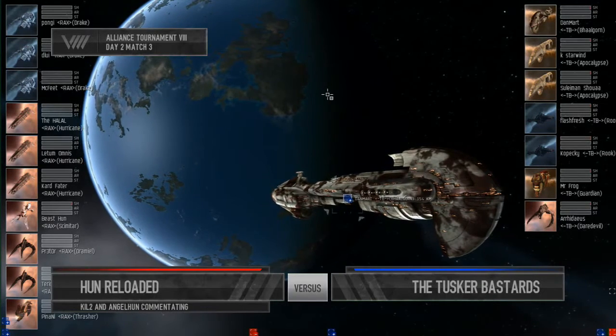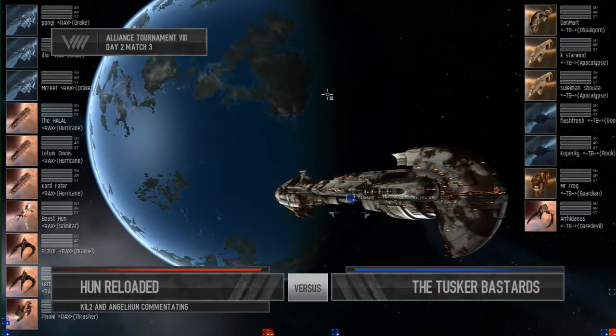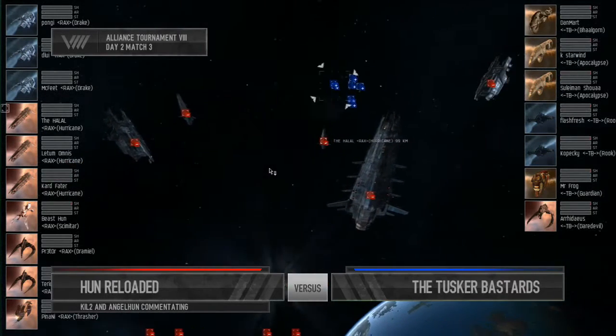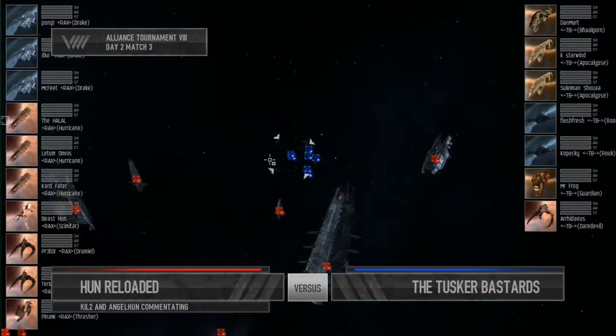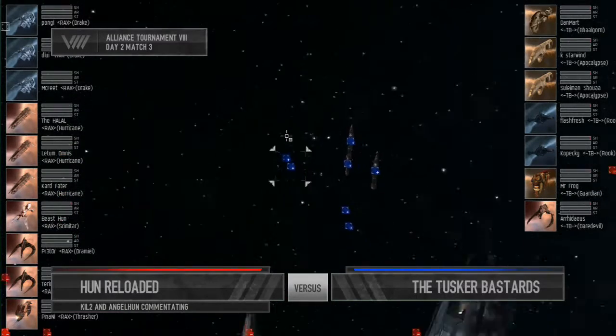On the Tusker Bastards side, we have the next flagship to be fielded — Don Pellegrino's boat, the Balgorn. Accompanying that is an Apoc, Guardian, Rook, and Daredevil. Not a lot of ships on the field for the Tusker Bastards, but let's see if that flagship makes up for it.